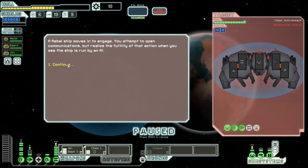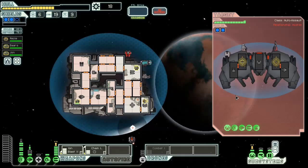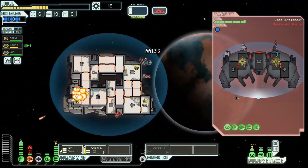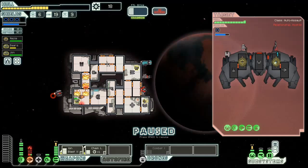Here we go. Ship moves in — it has drones. You attempt to open communications, then realize the ship is running on AI. Let's take you out and target your weapon systems. I'm not going to be using the combat drone right now because with everything going on I don't want to decrease my system power too much. Please don't hit my shield — you hit my engines, you bastard. Okay. This is going to go very poorly in just a second, because that fire is not stopping.